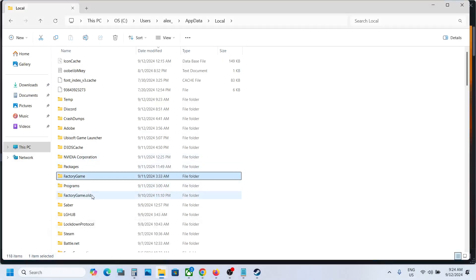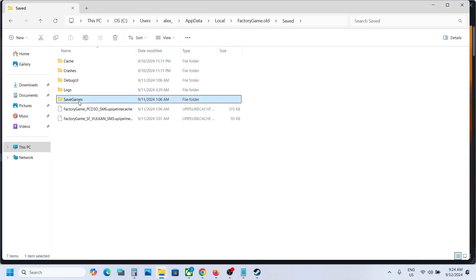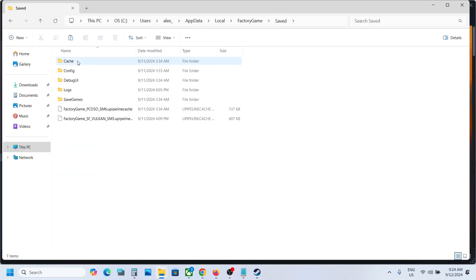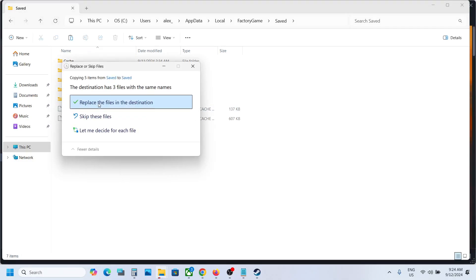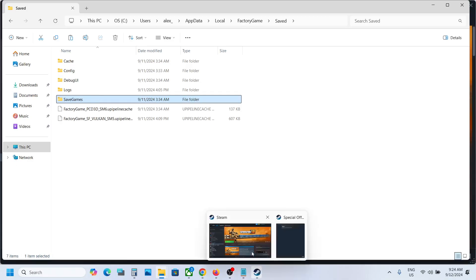If you want your save back, open the old FactoryGame folder, copy the SaveGames folder, then go to the new FactoryGame folder, open Saved, and paste the old SaveGames folder there to replace it. This way you will get your old save back. One of the steps shown in this video should help you fix the resolution issue. That'll be all — thank you so much, and please like this video and subscribe to my channel.